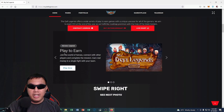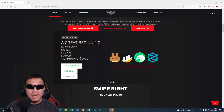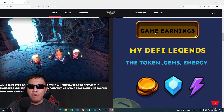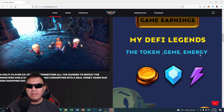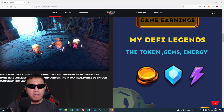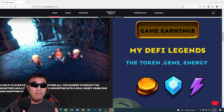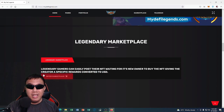It is play-to-earn: join the world of heroes, connect with other players and complete missions to earn real money in a single fight with your team. There are listings on Unicrypt and more tools to come. For game earnings, Defy Legends uses tokens, gems, and energy — it is a multiplayer co-op game connecting gamers to defeat monsters while earning gems and converting them into real money using their own swapping exchange.